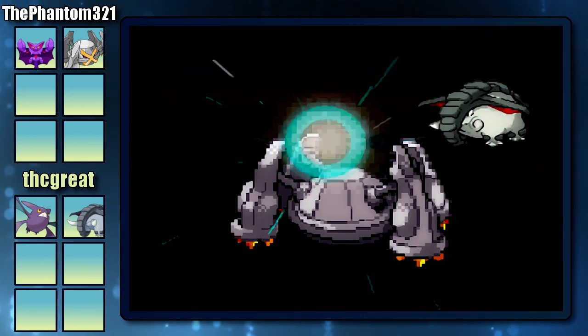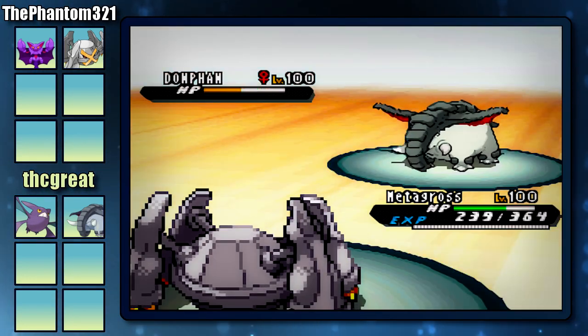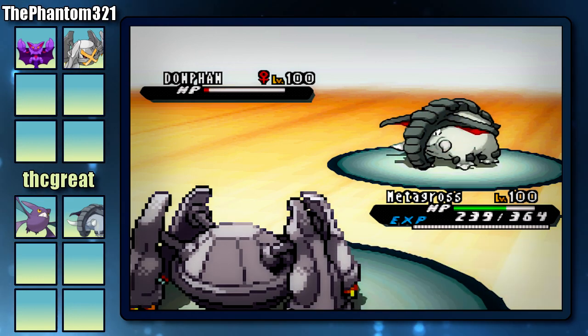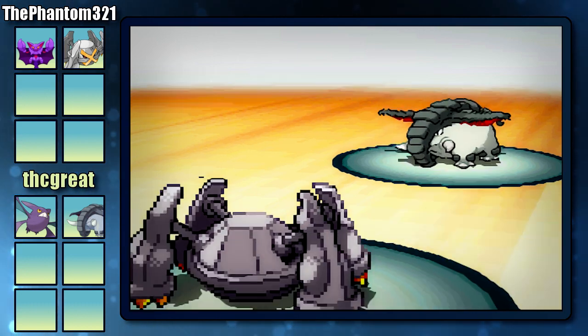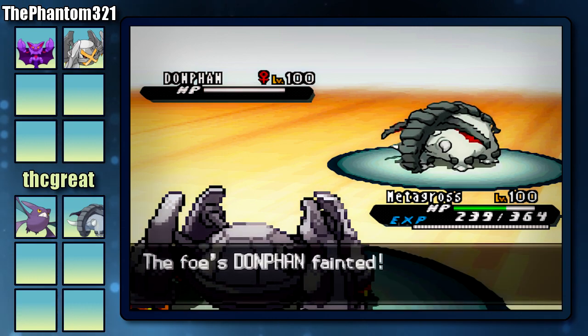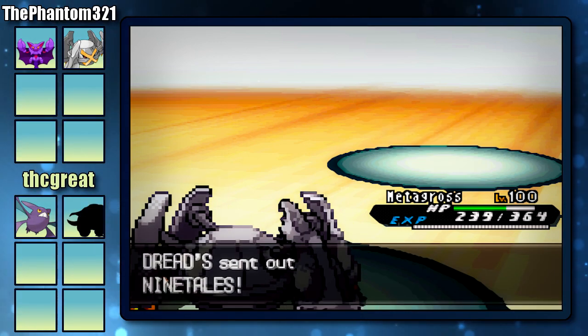I decided just to play it safe and not over-predict and just go for the Zen Headbutt. I'm going to get extremely lucky and get a critical hit, but unfortunately it wasn't enough to one-hit KO it. It still did a lot of damage, so now I know that next turn I can easily outspeed this Donphan and just go for the Zen Headbutt. That's going to be the end of his Donphan, so it's pretty good that I took out one of his Pokemon really early on.